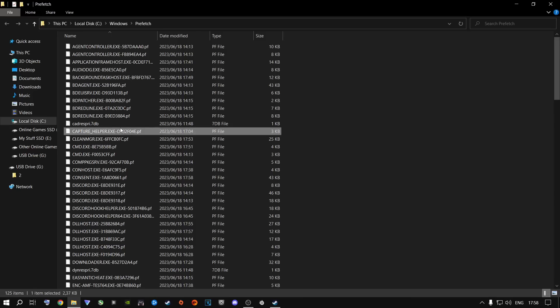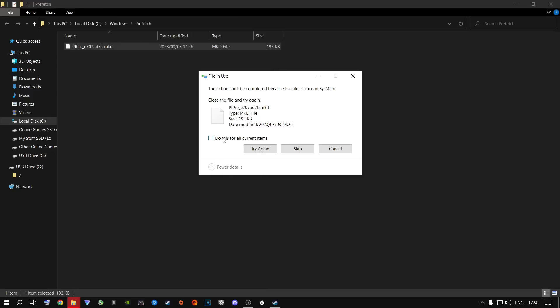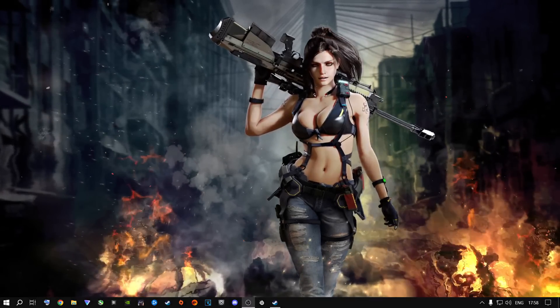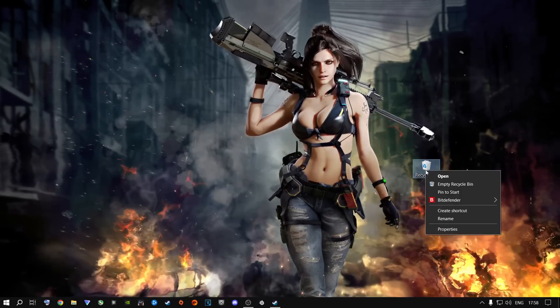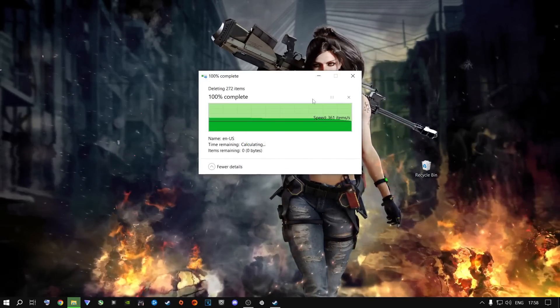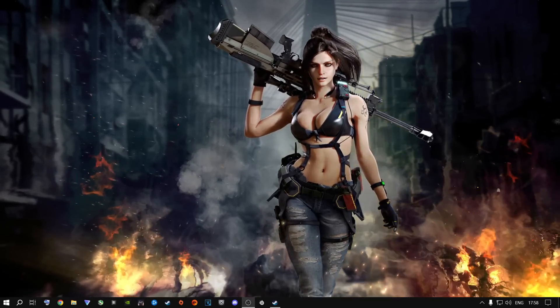Once done, go to your Recycle Bin, right-click it, say Empty Recycle Bin and say Yes. Say Continue to everything and it will delete all the temporary files and junk you don't need on your machine.